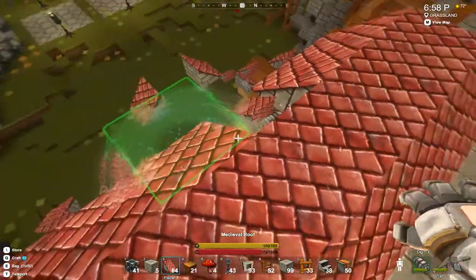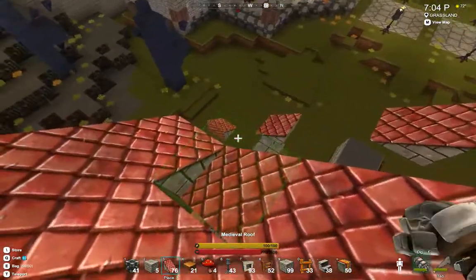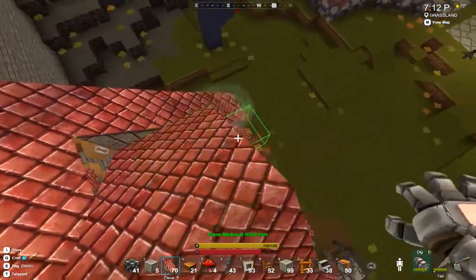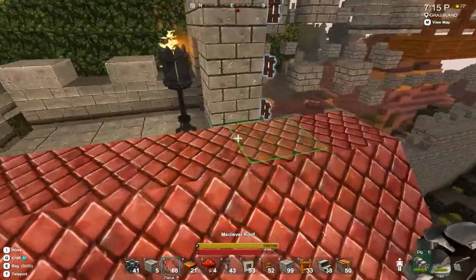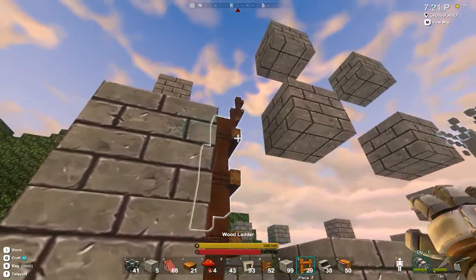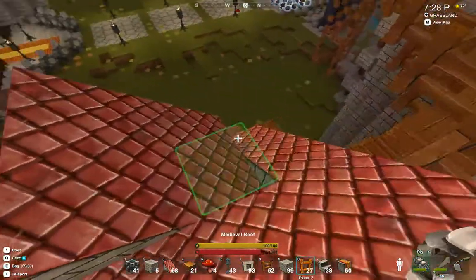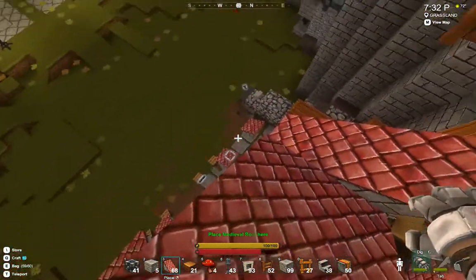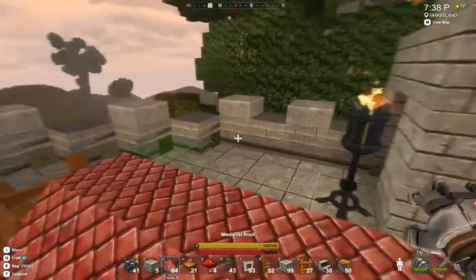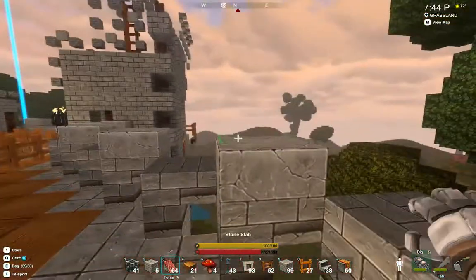We're pulling together the roof here. Hopefully we're not gonna go falling off said roof. Nice — some ladder pieces over here on this side. They look like they go up quite a distance. Let's see — can we get to these roof pieces over here without falling off? Yes. So we're gonna continue to work this around, and then maybe by the time we're over there, I can show you what this section over here looks like.